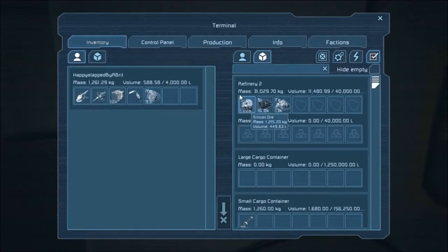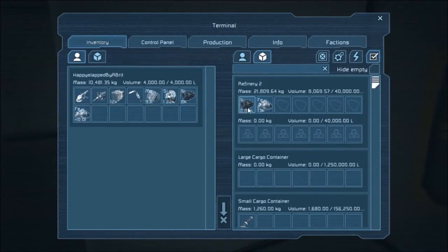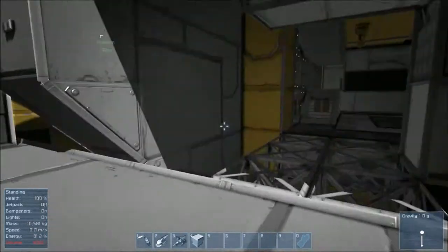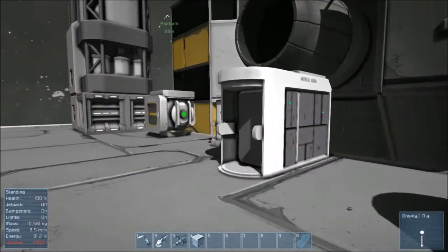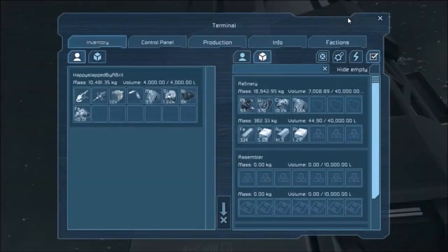Hey, you never know — perhaps I might make this ship the base itself. I could turn that little area into a hangar so I can dock a smaller ship in it. It's got all the basics in there already.